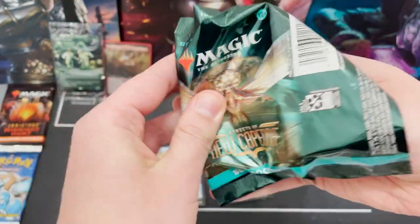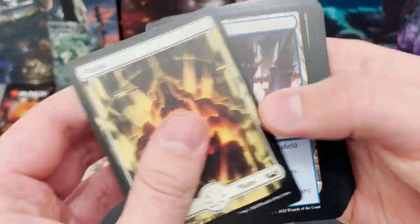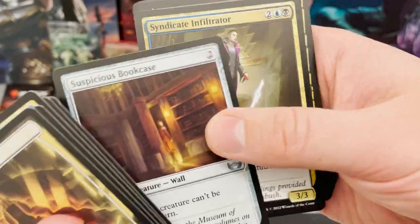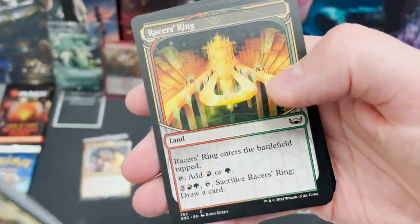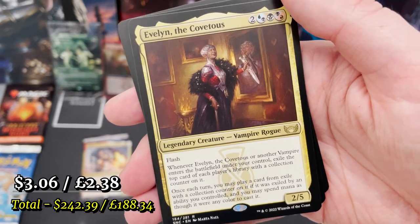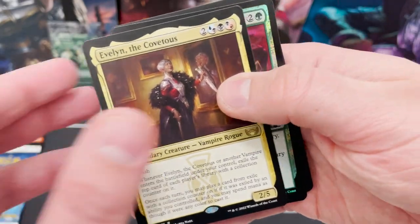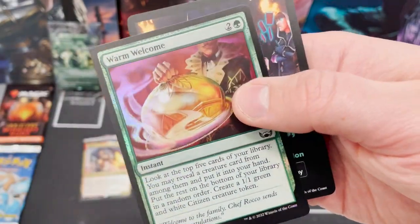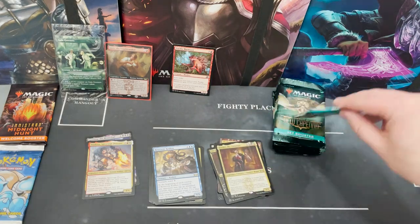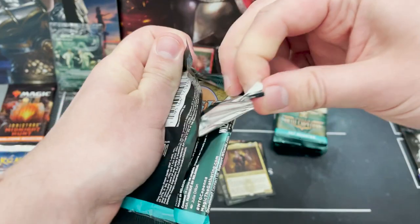I'd gladly take a few more trilands because they are cards that are just going to go up in value. We've got Evelyn the Covetous again — I think we may have had this already. A foil Warm Welcome and another token. Give me Jetmir's Garden — I'd be happy with that.